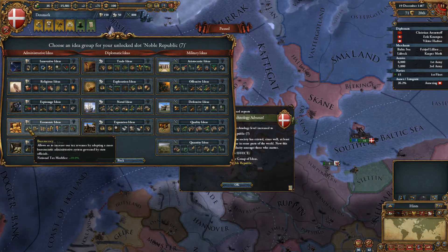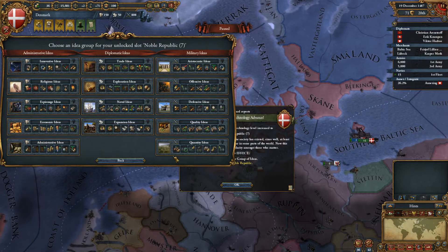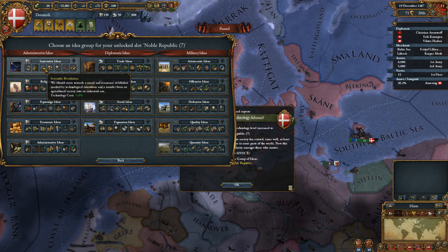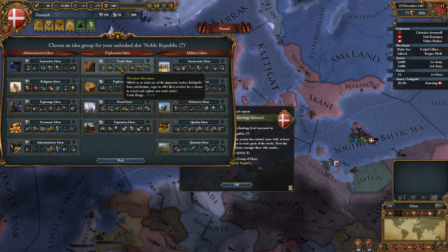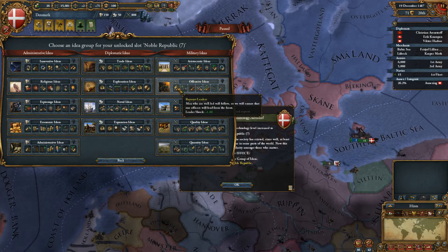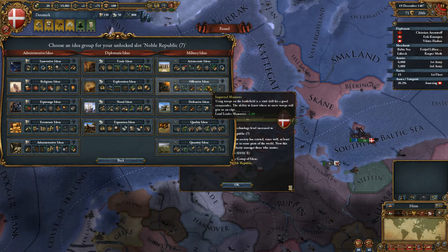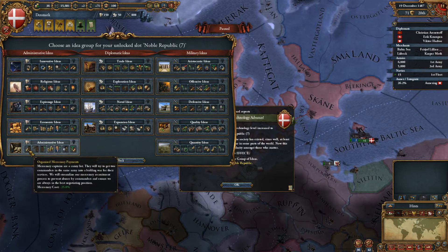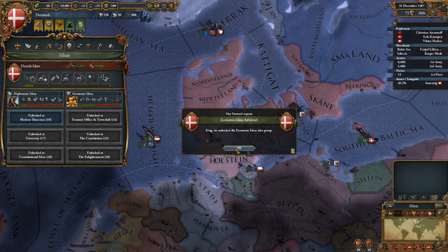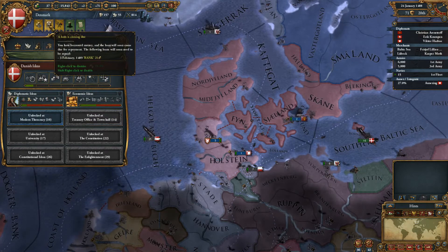Should we get the economic ideas - national tax modifier, build cost reduction since we have a lot of buildings we need to build, depth and loans reduction? Or innovative ideas - prestige decay? Or aristocratic ideas - trade steering, leader shock, leader fire, prestige from land battle? I think we do need the economic one. It's not long until we get the next idea point anyway.